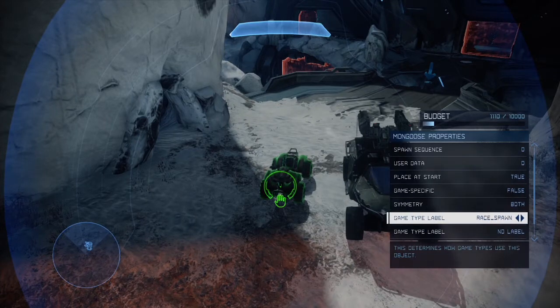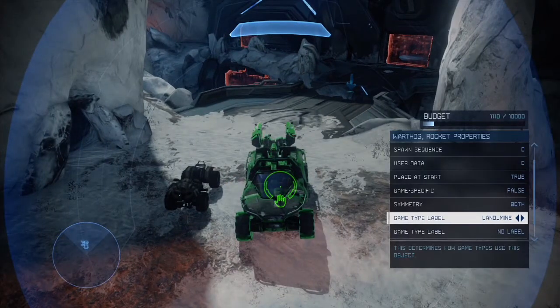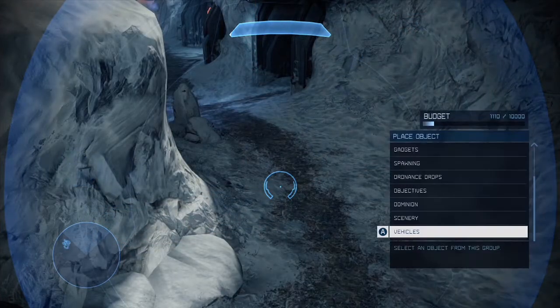What I recommend doing is putting them out of the way. On my map that you're seeing here, I actually put them in one of the bases so they couldn't be seen. That's something you should probably consider — just hiding them out of the way. You can still put the label on so if it does start working in the future, they'll get hidden anyway.